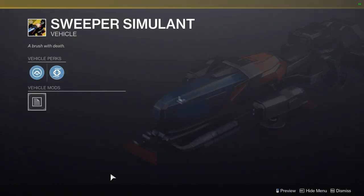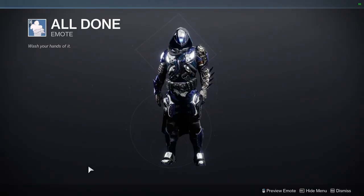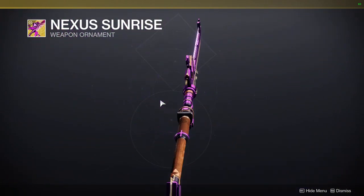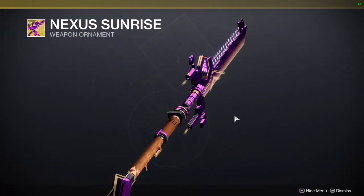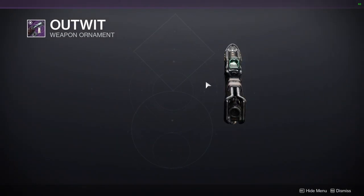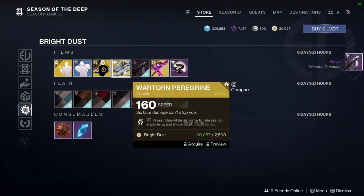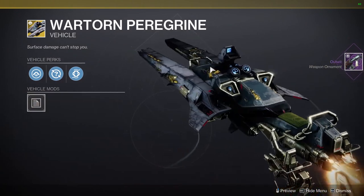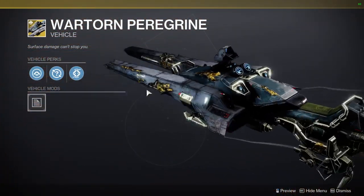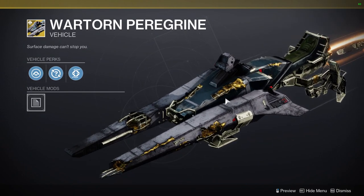We also have Lattice Entrance and Sweeper Simulant — it's funny but I'm not picking that up. We have X Marks the Spot projection, and the Nexus Sunrise ornament for the exotic glaive. I'm not the biggest fan of that glaive, but it's cool. We have Outwit for Outlast, which is a really cool ornament — I'm definitely picking this up. And then we have War Torn Peregrine. I just can't get behind buying ghosts, ships, and sparrows because they have no real worth to me. I should probably make a video explaining why.